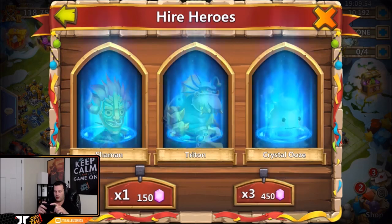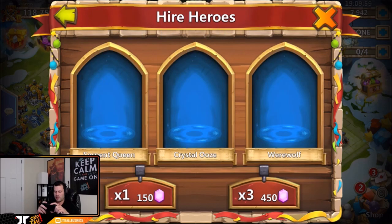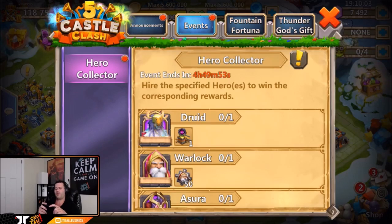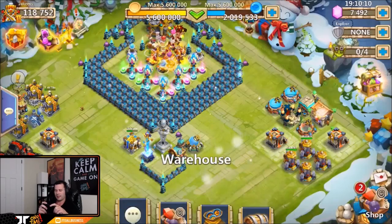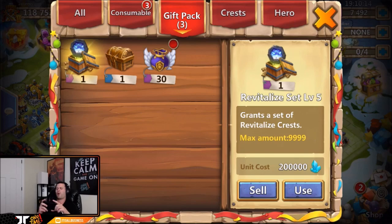We got another Goolem on the far right, we'll take another Goolem. We got a Cupid, Pumpkin — don't really care for either one. Another Cupid, really? Three Cupids — that's crazy. Grim Fiend! Nice, dude — that is sick right there! That is so pretty. Today was a great day to roll, especially for this free-to-play. That level five revitalized crest set is just so pretty.